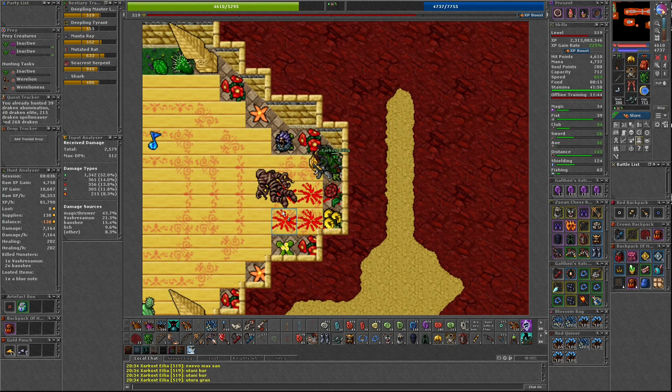The spawn rate is between 3 and 5 minutes. Vash Ressalman is a boss in the Bane category, which means she would give 50 boss points total for 300 kills. Based on the respawn rate, that means it would take between 15 and 25 hours to complete.